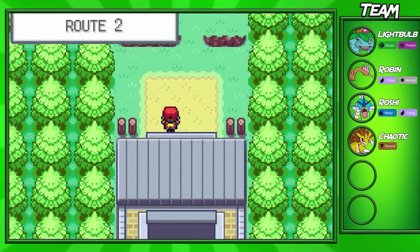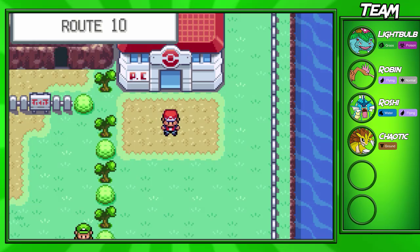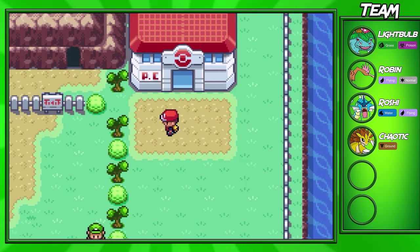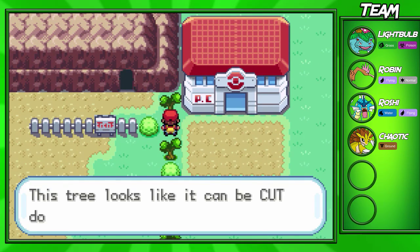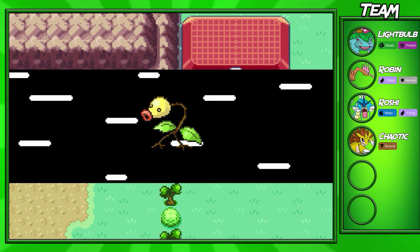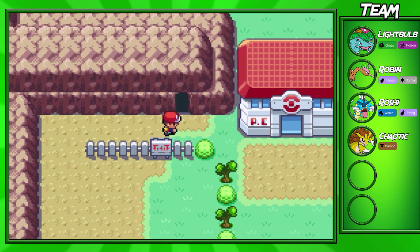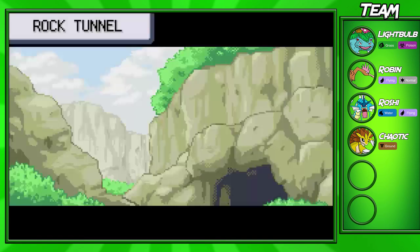So I'll see you guys in a bit once I actually make it back to Rock Tunnel. Okay guys, I'm back, and I actually taught my Pokémon the move Waterfall, so we're going to continue on here. That trainer down there I actually already fought, so we're not going to worry about her — she's not too hard. Just fight her and you get a little bit of EXP.